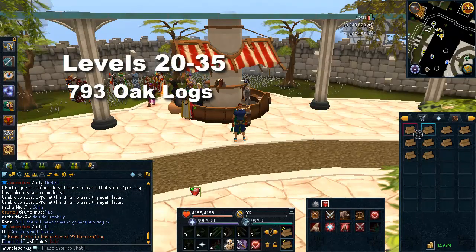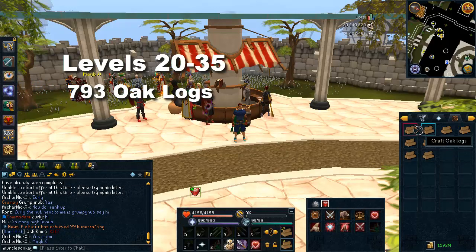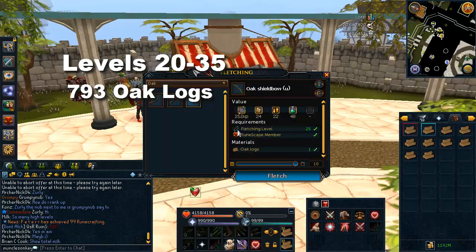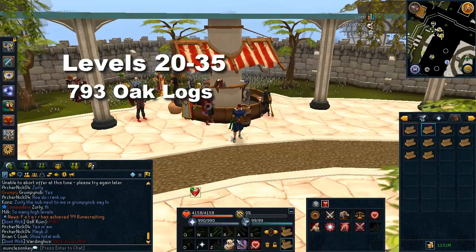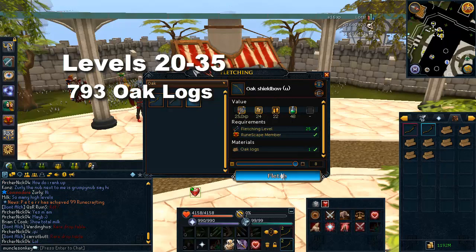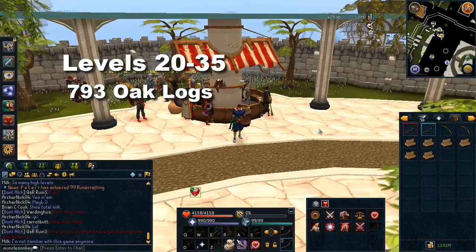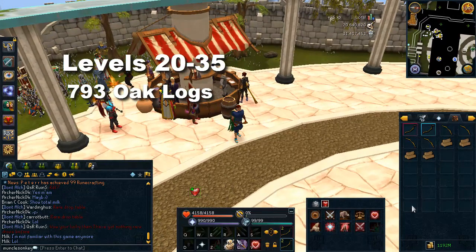Now that you're level 20 you need oak logs. You can buy these off the Grand Exchange or cut them yourself if you need to train your woodcutting level as well. Just be aware that your woodcutting level will train faster than your fletching level, so unless you want to be inefficient while woodcutting you will have to buy a few logs from the Grand Exchange. To get all the way up to the level where you can cut willow logs you need 793 total oak logs — that's for the short bows and the shield bows. The first 210 logs you'll make oak short bows, then the remaining 583 logs you'll cut into oak shield bows. These are just junk items — sell them in the GE for small amounts or just drop them. This stage won't take very long so it should go by quite fast.